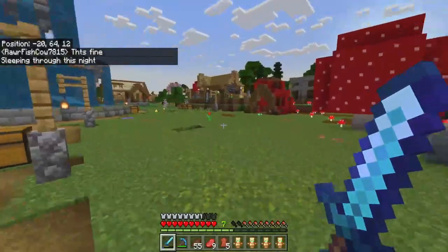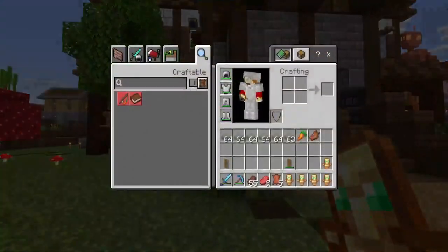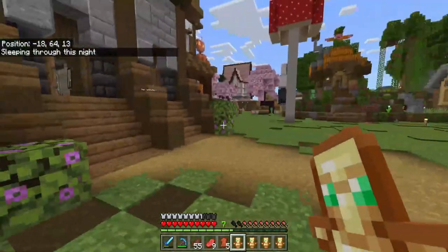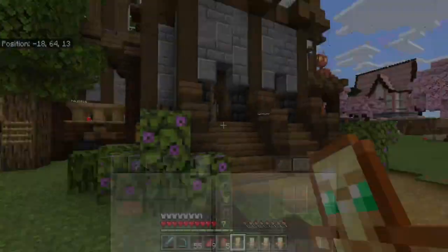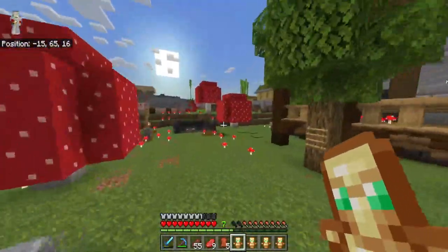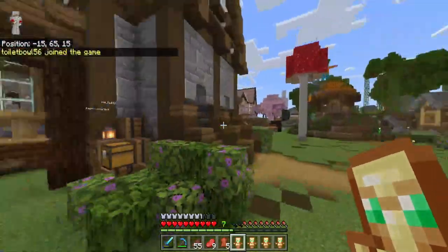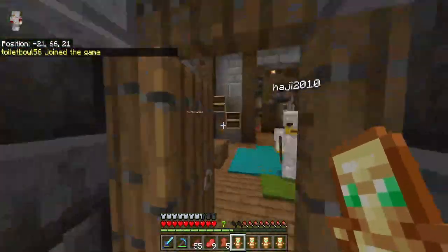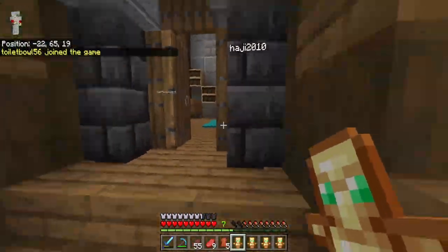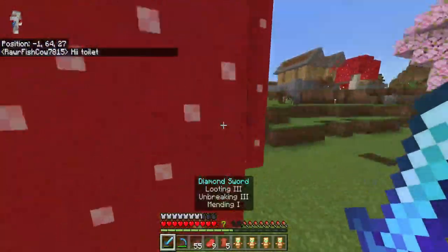So I'm at spawn. I actually got five totems because there's a totem farm, and I have an extra shield for whoever wants to come and help me. I have to go to spawn because this is the only area that has an actual nether portal. I have a score to settle with those stupid wither skeletons.